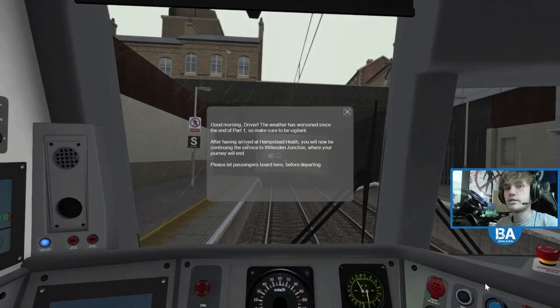Hello everyone and welcome back to another train simulator video. Good morning driver - the weather has worsened since part 1. After having arrived at Hampstead Heath, you will now be continuing the service to Woolston Junction where your journey will end. Please let the passengers board before departing.